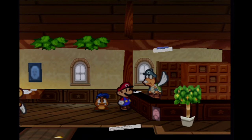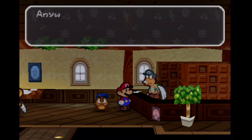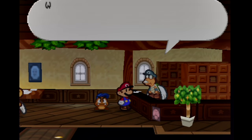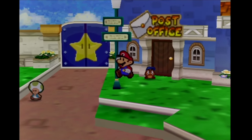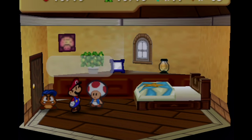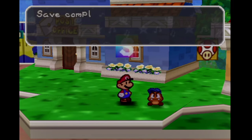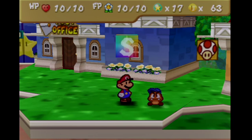We already got one letter. They'll keep the letters here so if you wanted to read them later on, you could. I'm already at full health anyway. But can we make it to Star Hill up ahead? Find out next time on Let's Play Paper Mario! This is HG Bailey, signing off. Have a good day!